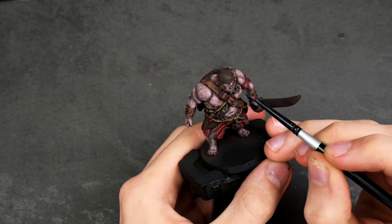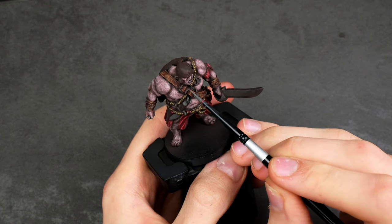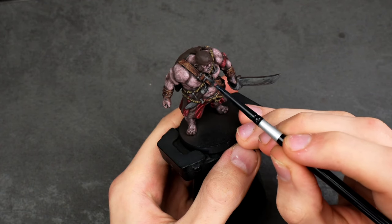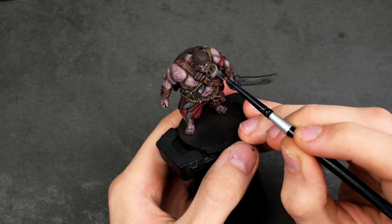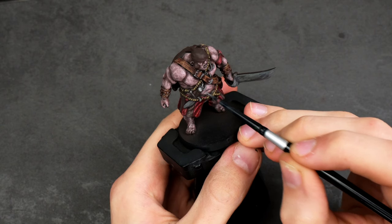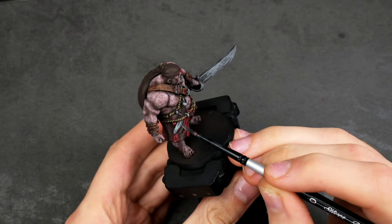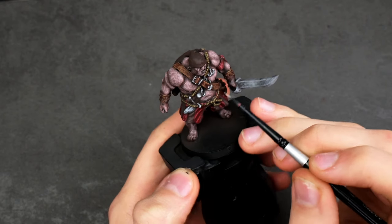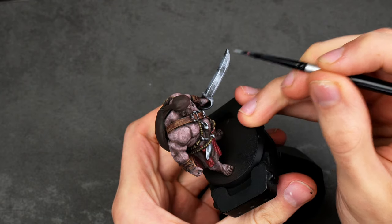For all my metallics, I actually ended up going with non-metallic metal, as using true metallic metals on this miniature did not work at all. The problem was it has these things called layer lines, which are visual bumps, and when you apply metallic paint over them, they seem to be extremely apparent, creating a very odd texture that just did not match the theme of the model. So I ended up once again trying my best to create non-metallic metal that at least roughly resembled something that looks like metal. I think at this point I definitely have to spend a lot more time learning non-metallic metal, as I seem to be gravitating towards it with some of these models.